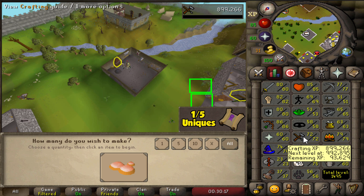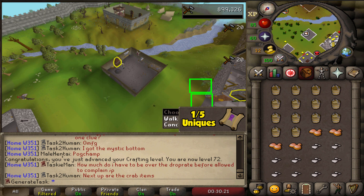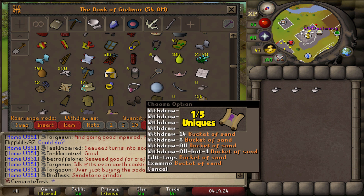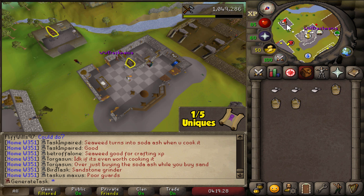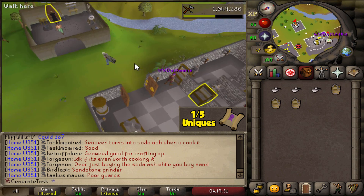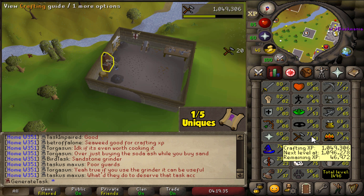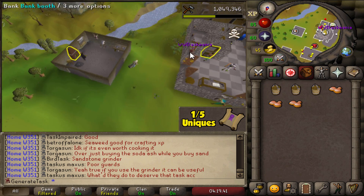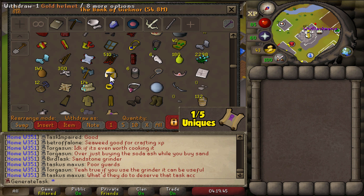73 Crafting! Only a few more buckets with the final soda ash — and that's going to be all of the molten glass made that we need for 79 Crafting. We are also approximately halfway to 74. Now the most chill part of the grind starts — blowing the glass. 14,307 molten glass total. We're going to blow all of these into unpowered orbs so we can maybe use them to make battlestaves eventually.